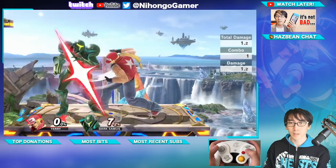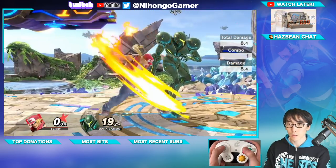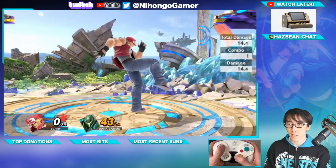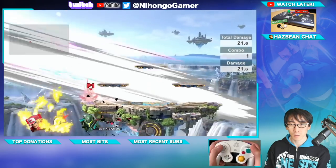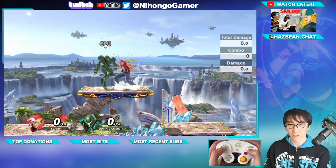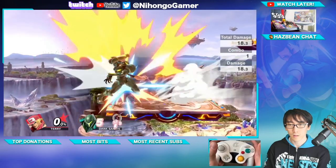He's right here. These are my A moves — got a bit of an auto combo here. Power Wave. Tilt attacks: up tilt attack, down. My smash. So obviously with your smash attacks you've got forward, up, down.